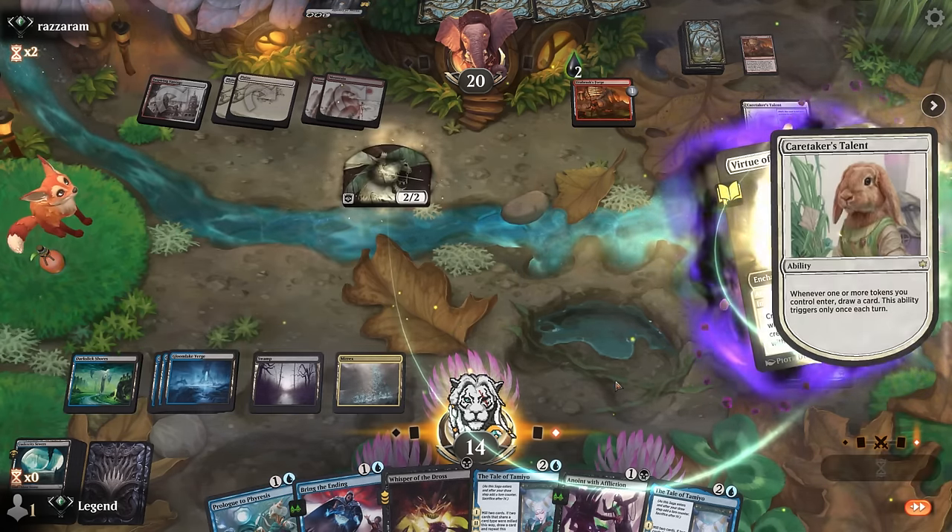Our opponent wants to Get Lost our saga, so let's Augury in response — proliferating the saga and picking up a Serum Snare. I can even proliferate the Overlord's time counter. Now we just want to proliferate a bunch. Serum Snare can bounce their Talent — so bounce Talent, proliferate, then double Augury to proliferate some more. We'll keep proliferating those time counters.